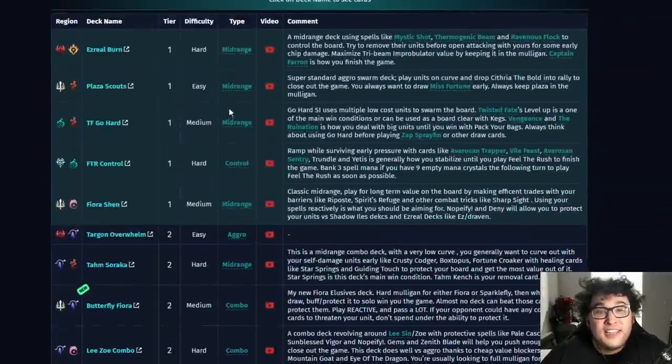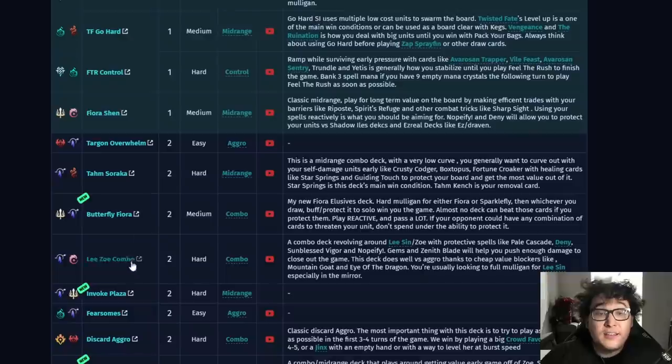Starting from the top, this is your meta this week. We still have four core decks as the tier one titans: Ezreal Burn, Plaza Scouts, TF Gohard, and Feel the Rush Control. Plaza Scouts has a kind of insane 58% win rate over a large sample size. Fiora Shen actually joins these at the top — it's been hovering with a very high win rate and manages to claim a bit of tier one for itself. There's always going to be a niche for a deck running Deny, and it is competing with Lee Zoe combo.